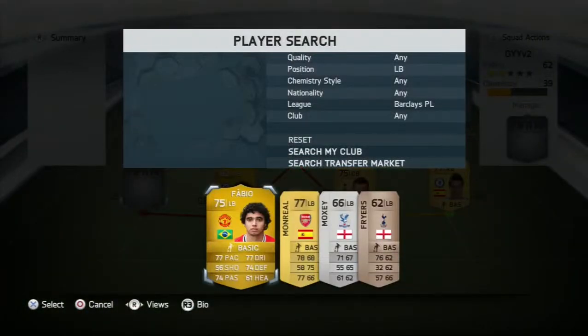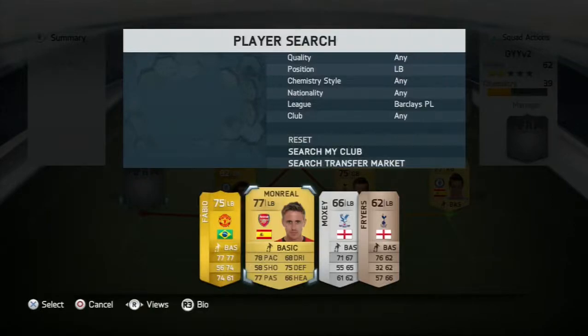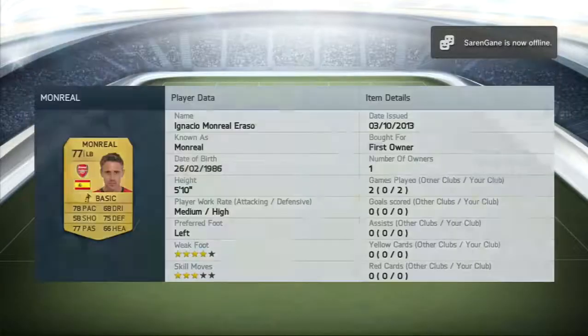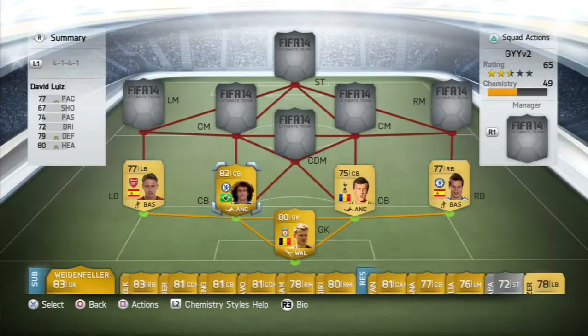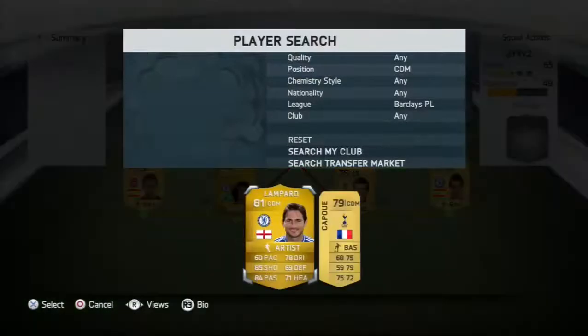Left back, we have got none other than Monreal. I actually did use Stabio as well, but Monreal was better for me. He's only played two games — he was pretty new to the squad. Got him in a pack, bought him as a prime, and he was pretty good.